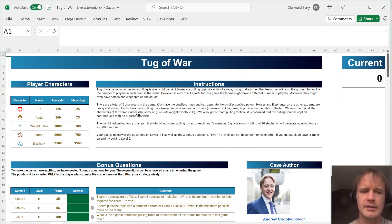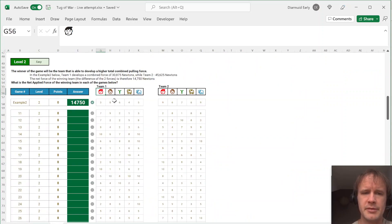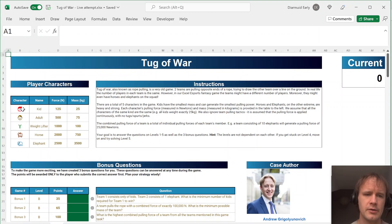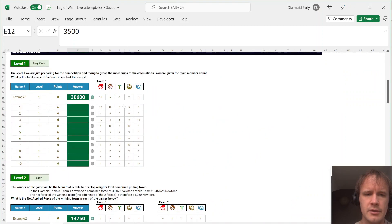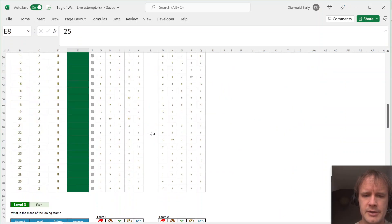Here's the case. The idea is it's a game of tug-of-war. You've got teams made up of kids, grown-ups, weightlifters, horses, and elephants — two different teams facing each other. There's a table saying a kid can pull with a force of 125 Newtons, an adult with 500, a weightlifter with 1,000, etc. You've got the mass of each as well. By adding up a team of 10 kids, six grown-ups, four weightlifters, and so on, you can figure out the total pulling power and total mass, then answer various questions about it.